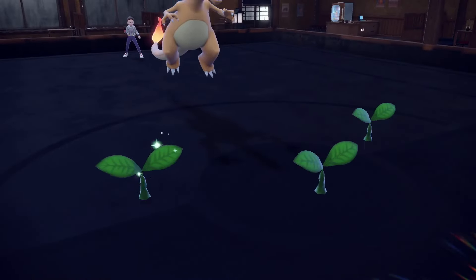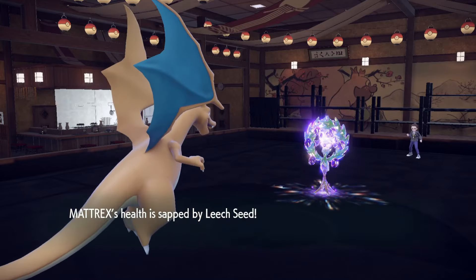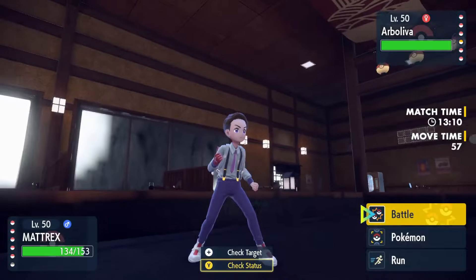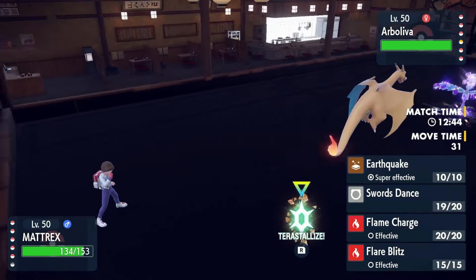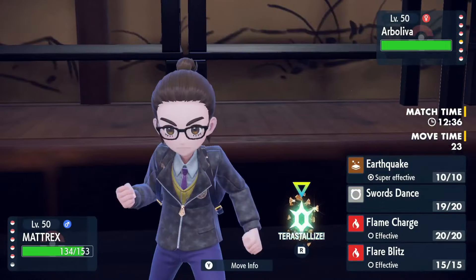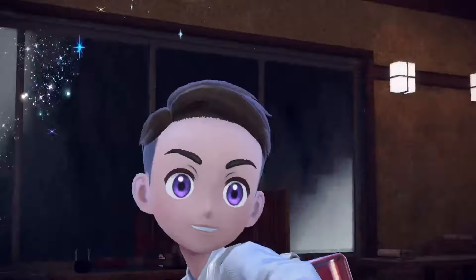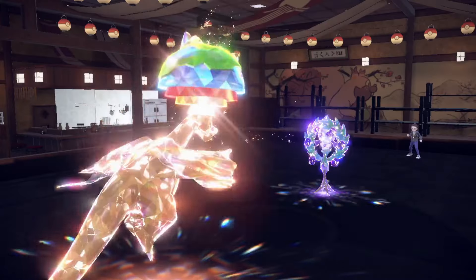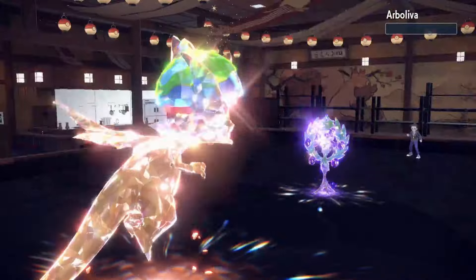This is great — I think this is okay because we just stay in and weaken this team like crazy at this point. Do we need the Terra to knock this out? It's a roll depending on their spread. If it's got some physical defense we need the Terra for the guaranteed KO. We'll just Earthquake and see. Okay, big damage — there's one.